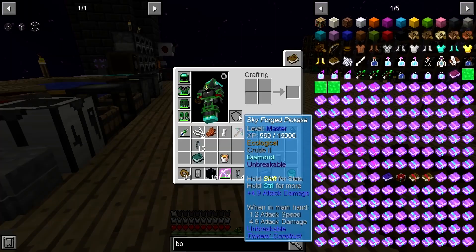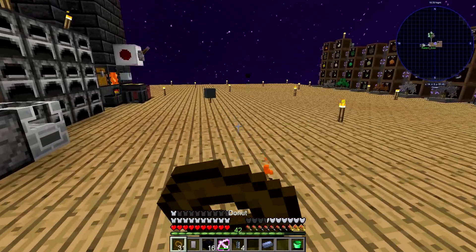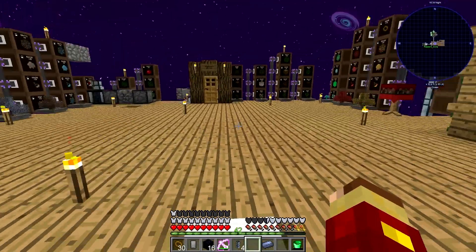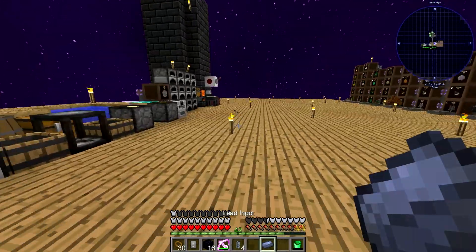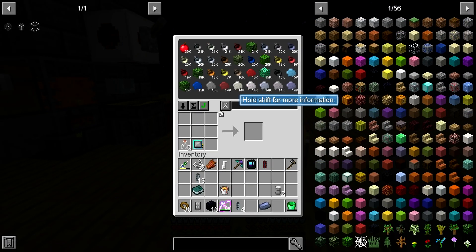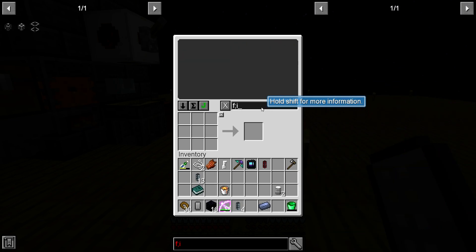Hey guys, welcome back to Sky Factory 4 with our other host, Radiant Sora, who's not currently in this world — they may be in the hunting dimension. We made a witches module so that we can gather witches. And what we're going to be doing today is finally making that flux duct that you were talking about.